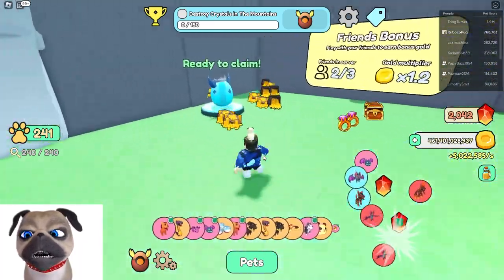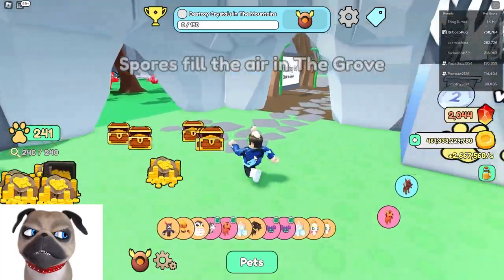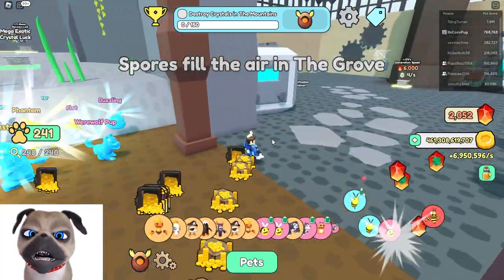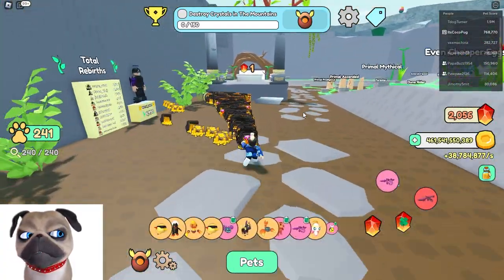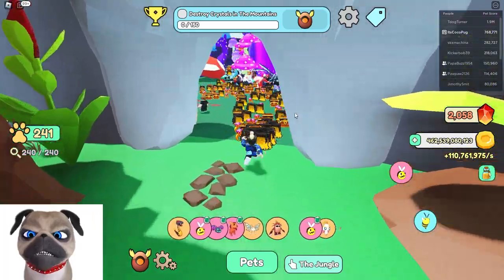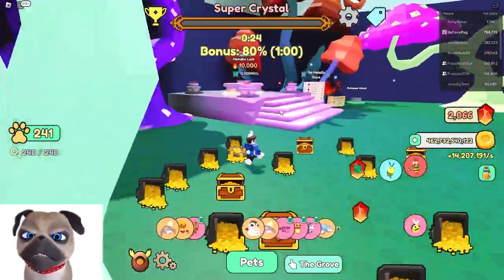We're grinding here and getting metallic skins hopefully. I'm not even farming and I'm getting money here because of my friends — look at that! Metallic luck is at 0.00044 right now. There are two ways to go here but it's a pretty high number.